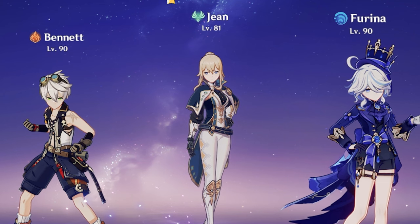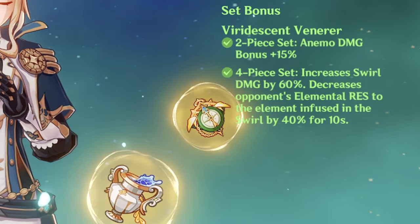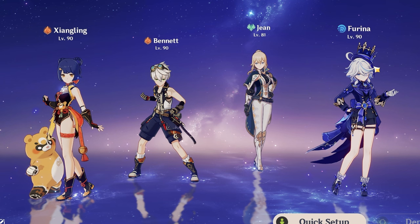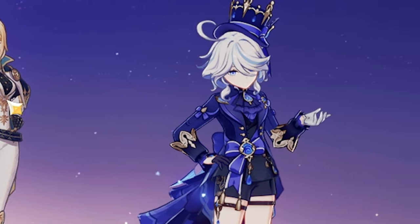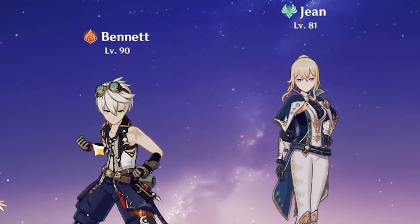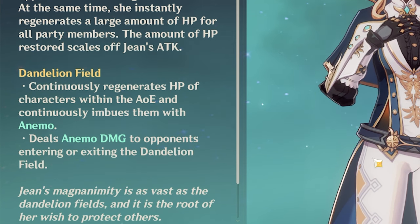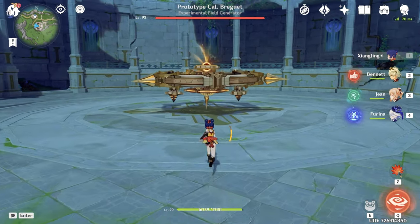And how do we make this work? The best candidate for the last slot is Jean. Jean brings Anemo with very decent Viridescent Venerer for 40% elemental resistance decrease. In this team you can swirl both Hydro and Pyro without losing DPS, because both Xiangling and Furina's damage sources don't require normal attacks, so you can easily rotate between characters. With Jean's low skill cooldown we can easily swirl both elements. Jean also adds more Pyro application — because Bennett has self Pyro application, Jean will constantly swirl that element and apply Pyro to enemies. For weapons she'll be using Amenoma Kageuchi.